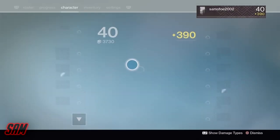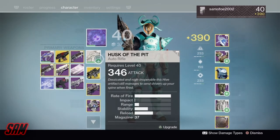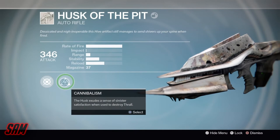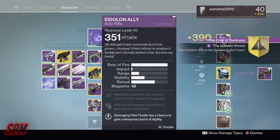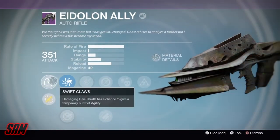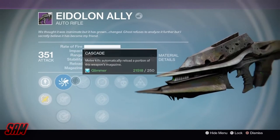Once you kill all those Thrall, your weapon is going to say 'weapon upgraded.' You're going to see a green plus sign on your weapon, and all you need to do is click select on whatever it says - cannibalism for me. I got the Eidolon Ally, which is basically a legendary version of the Husk of the Pit. You can actually infuse this one for higher light.